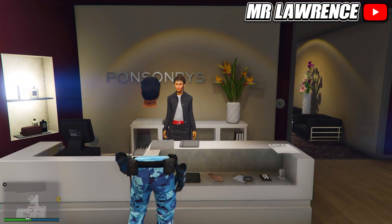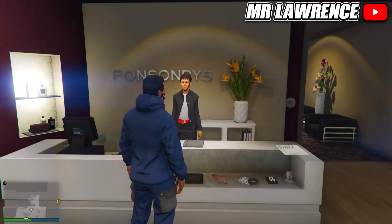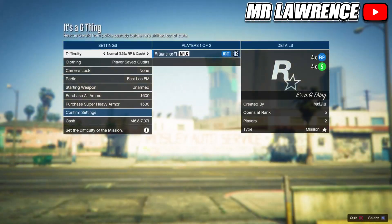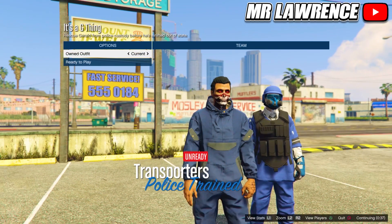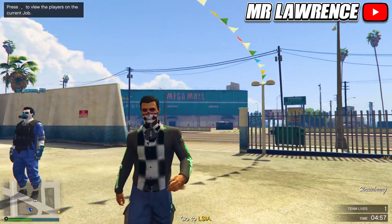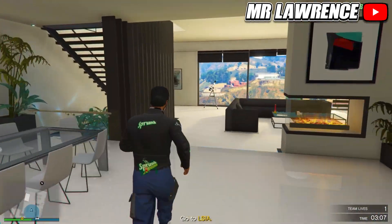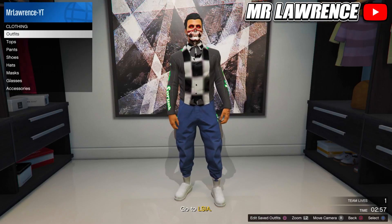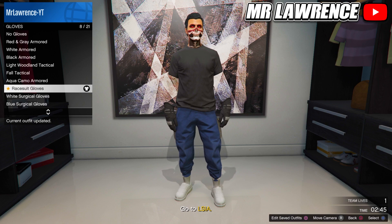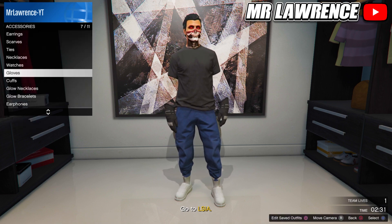Now go back to the clothing store, go to the Gorka suits and purchase the dark blue Gorka suit. From here, start the job that you bookmarked. Change the clothing to player-saved outfits, invite someone and start. Now switch your outfit once to the right and ready up. When you load in, go to your apartment and then go to the water rope. Now go to the accessories, then to gloves and select the race suit gloves. Delete the first blue Gorka component outfit and see if this outfit is slot 18. Then quit the mission through your phone.